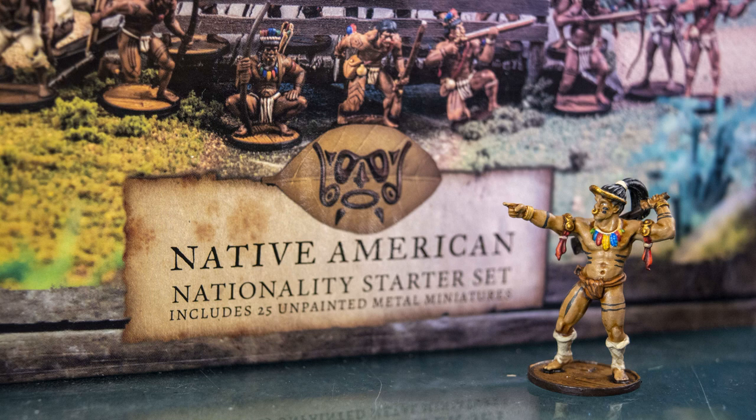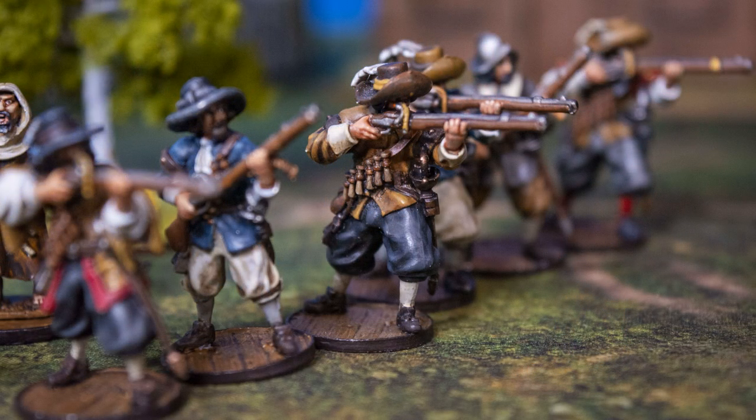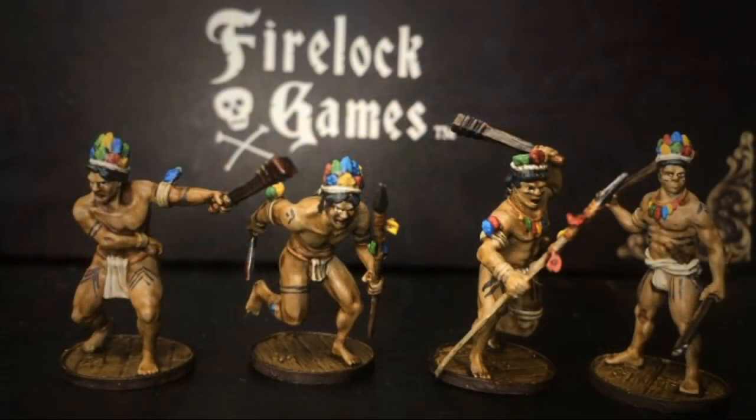The Natives are some of the more entertaining models to paint. With this being a 17th century game, all the European powers have various belts, vests, cartridges, and bandoliers — and floppy hats and feathers. Native Americans have feathers too, but a lot of them are very simply dressed. They're beautiful models. You get to paint some natural earth tones in the decorations on their bodies, like feathers in their hair and little straps on their arms. Really fun models to paint.